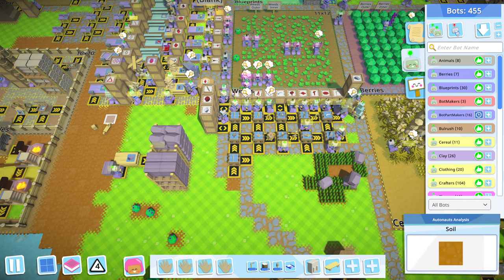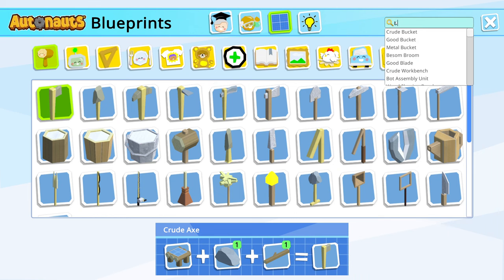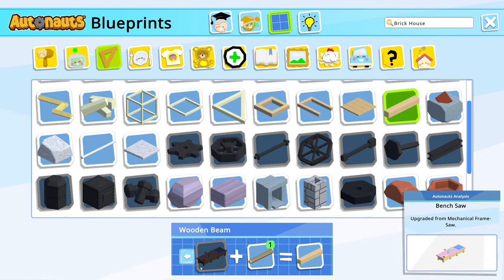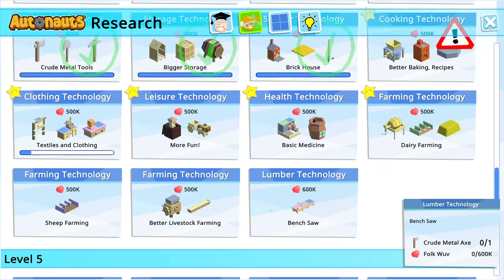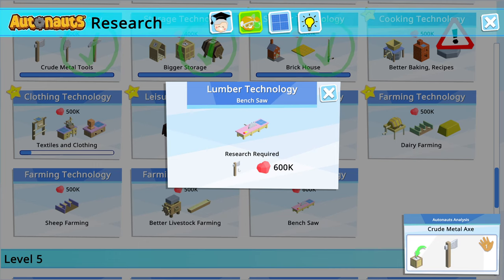The brick house research finished, so I can now make a brick house - all seven stages of it - except I can't make a wooden beam yet because I need the saw. The saw is the slumber technology over here, which requires a crude metal axe, which I can finally make as of the last episode.